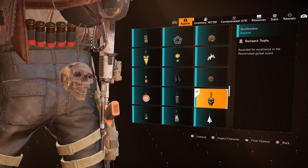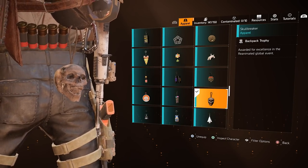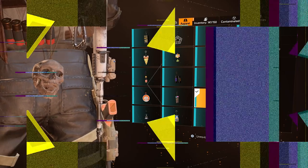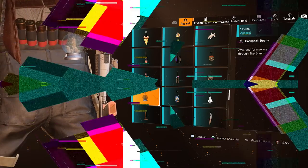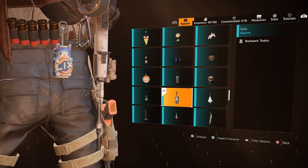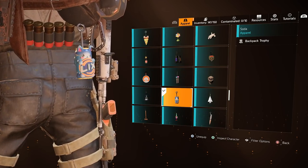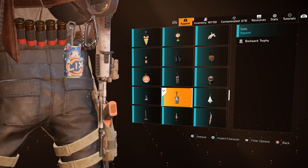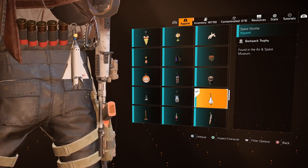The Skullbreaker Trophy is a reward for the Reanimated Global Event — when the event is active, just earn enough stars to unlock it. The Skyline Trophy is a reward for completing Floor 50 of the Summit. The Soda Trophy was part of a timed event where you had to log into the game across set dates, and is no longer available. The Space Shuttle can be found during the Air and Space Museum mission.